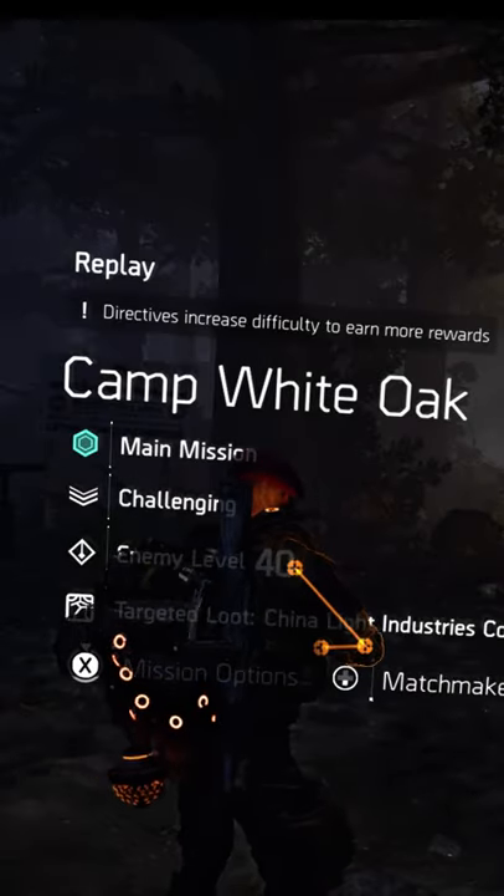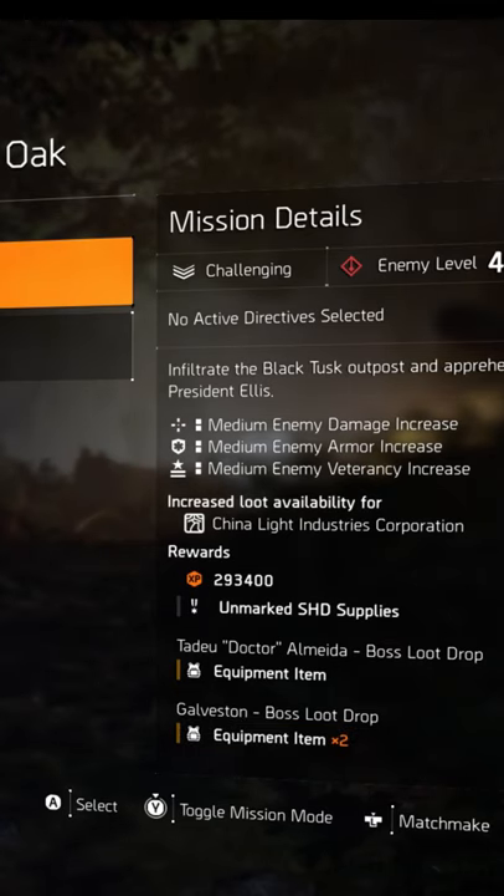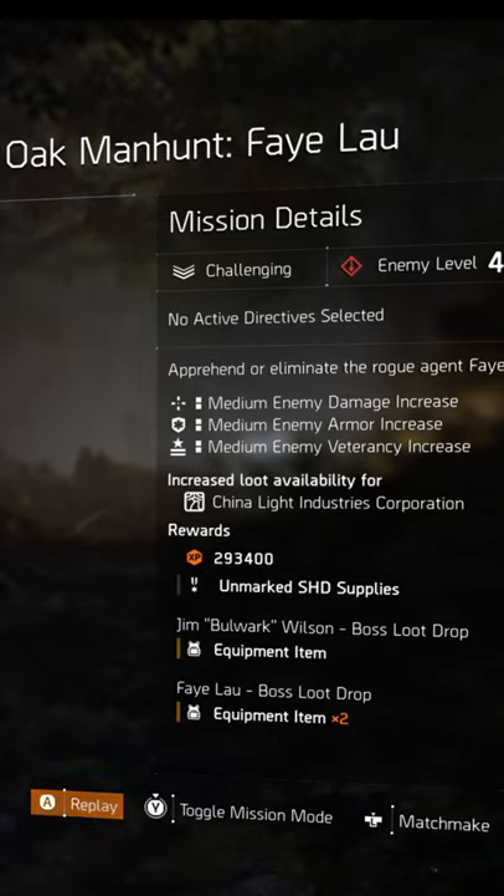So how do you get to it? You come to Camp White Oak. Once you hit the mission down here at the bottom, you'll see this toggle button right there. Press and hold Y and it'll toggle through the missions. You'll see at the top: Camp White Oak, Manhunt, Feilao. Press A to enter.